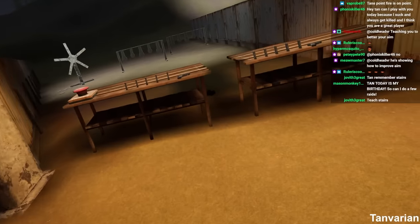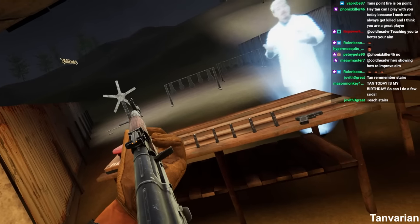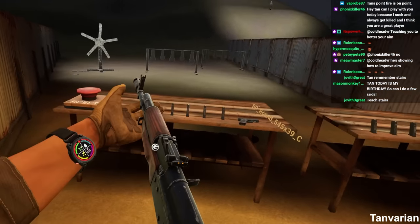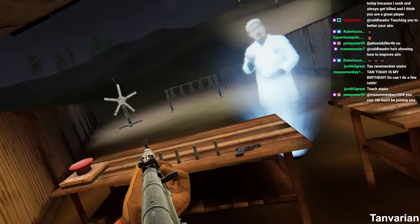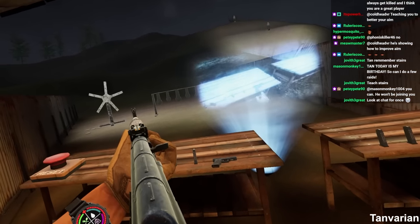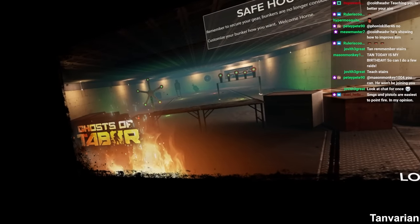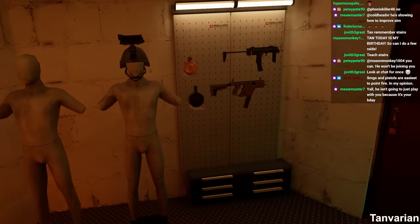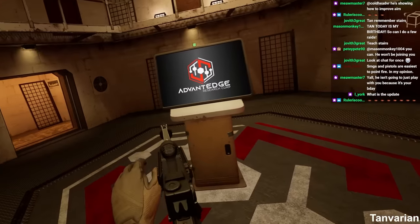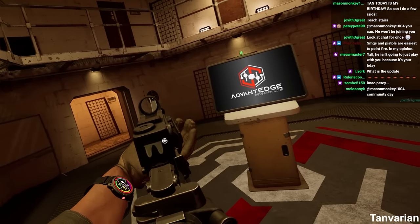Now, each gun has different grip points. Point firing and where your actual forehand is — the hand that's furthest forward on the gun — they're different. So you have to position your hand differently, maybe further up, maybe further left, maybe further down, to actually point fire and hit your target. Each gun is a little bit different, and you'll feel it when you practice point firing with different guns.